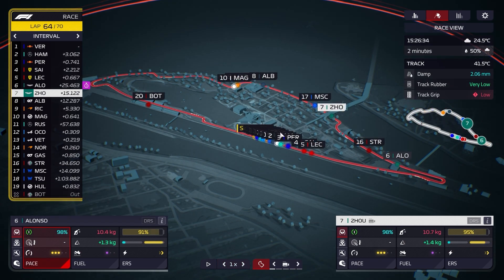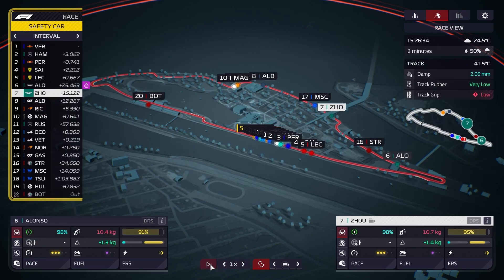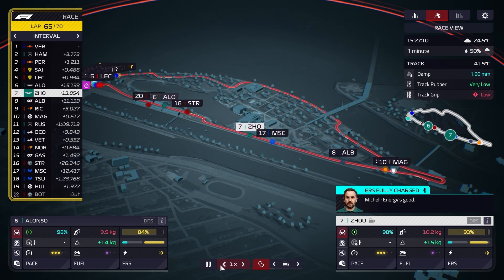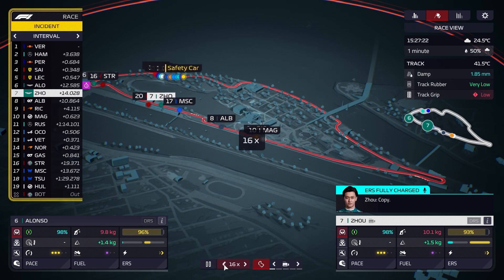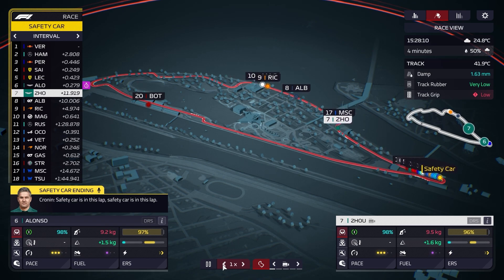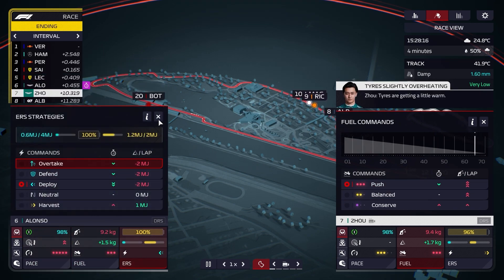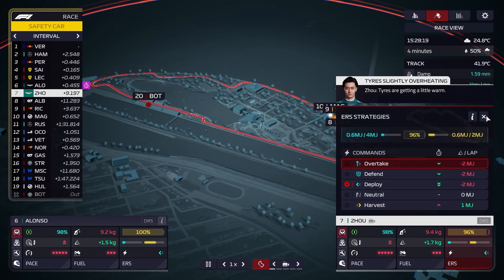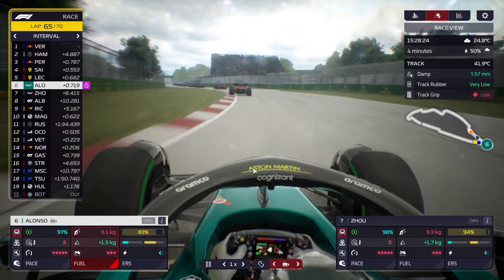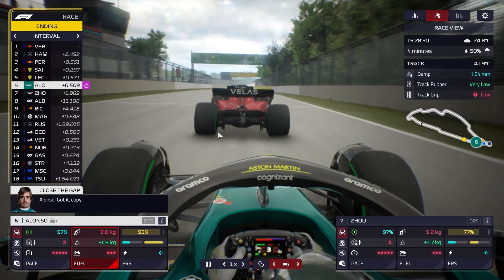The rain has stopped now but there's still 2mm of water on track — intermediates will be fine until the end. Alonso gets a 2.7 second stop. Zhou gets a 2.5 second stop — two very good pit stops. Alonso is out and shouldn't be caught by the safety car. Guan Yuzhou — it's still intermediate weather. Right, don't get caught behind the safety car. Good, they patched that. Harvest up, conserve — tyres we don't need to worry about, we're on these till the end.